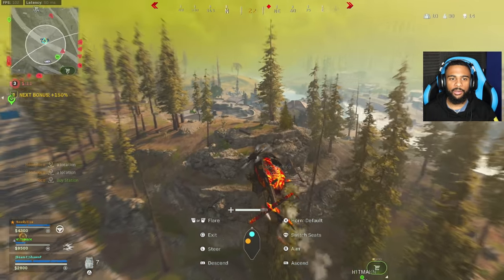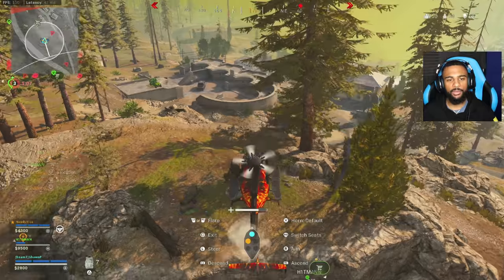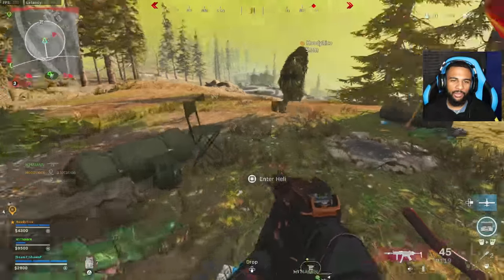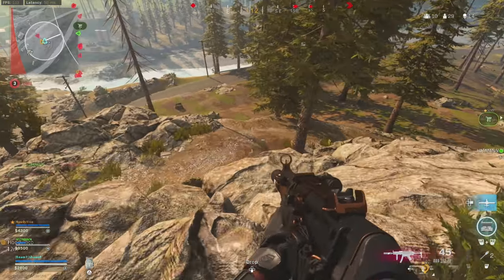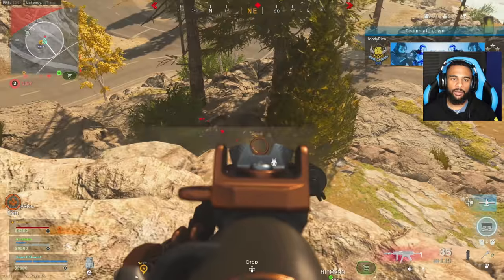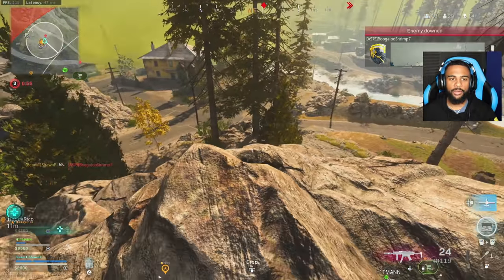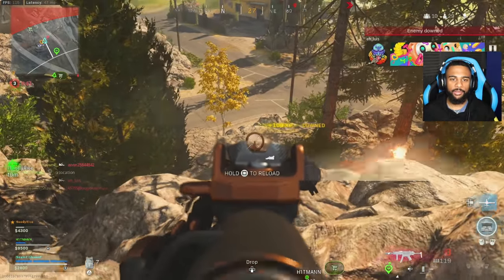Right here we're getting engaged and I'm telling Yellow we have a team here, so let's try to make this quick because the Storm is pushing in. We have high ground, so it's not really much to worry about as long as you're playing your cover. They all target Yellow — once I notice that, I push from a different angle and get the easy knocks.